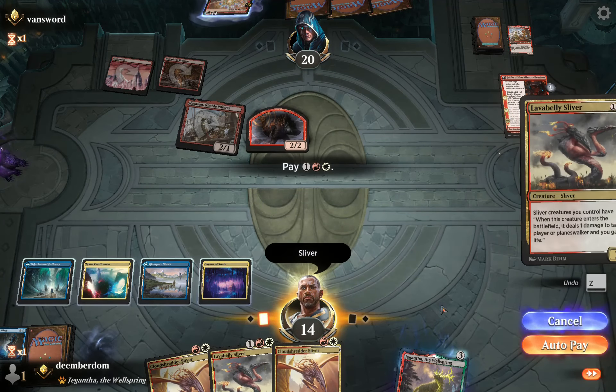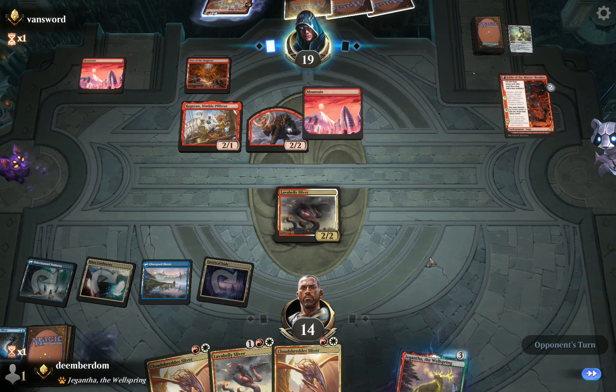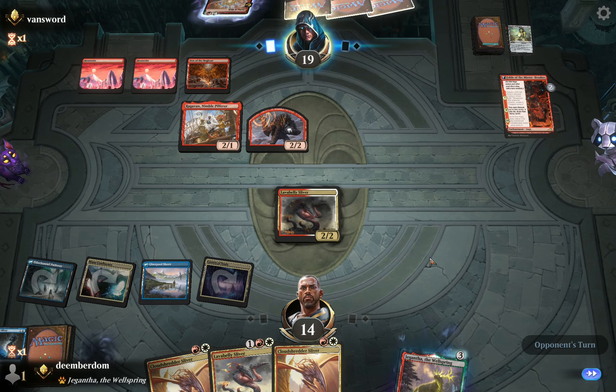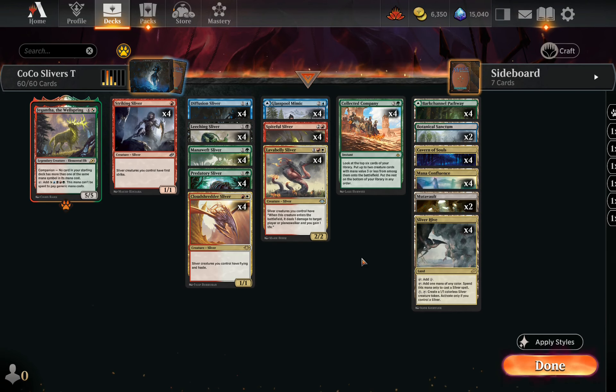Now I'm going to give you one chance — one chance, people. Give me your best shot. Alright, that was pretty good. Hi everyone, and welcome to Priority Holder. Today we'll be playing Coco Slivers in the Timeless format.